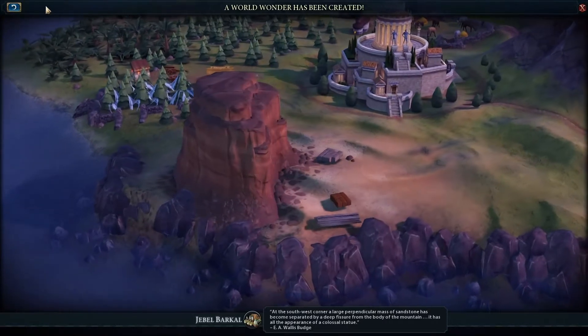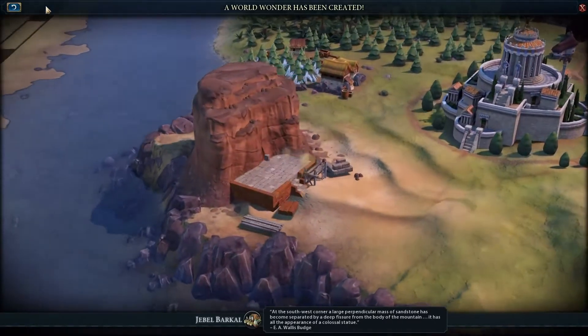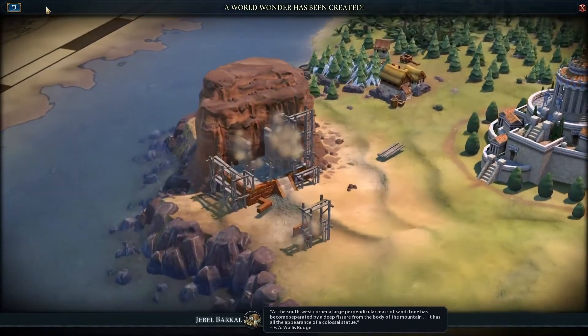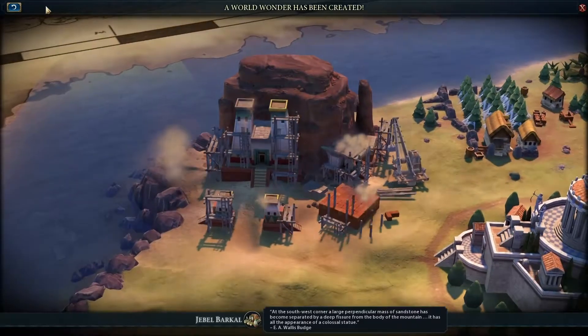"The south-west corner — a large perpendicular mass of sandstone has become separated by a deep fissure from the body of the mountain. It has all the appearance of a colossal statue."